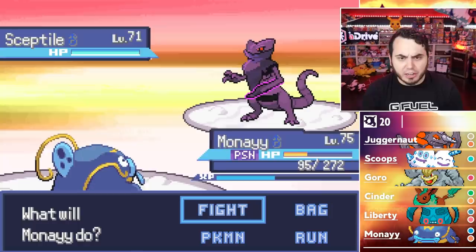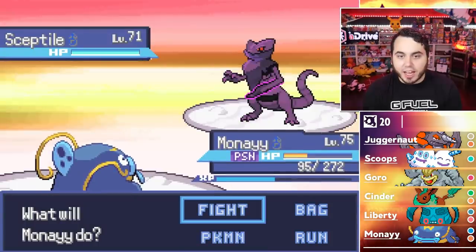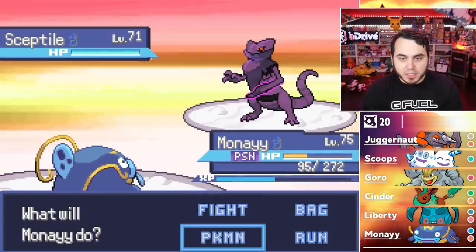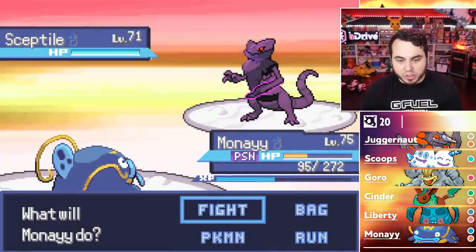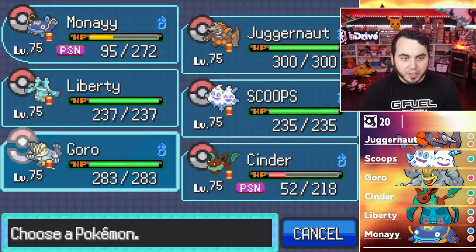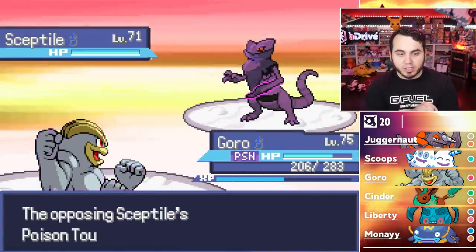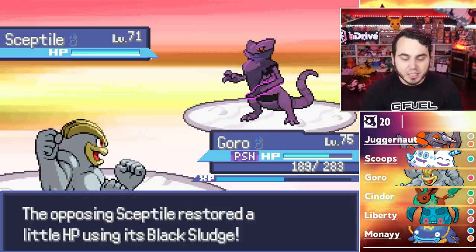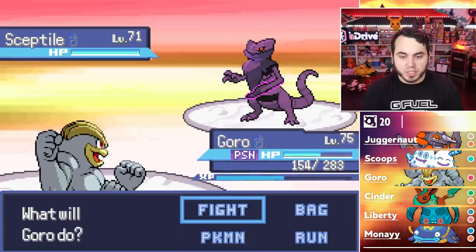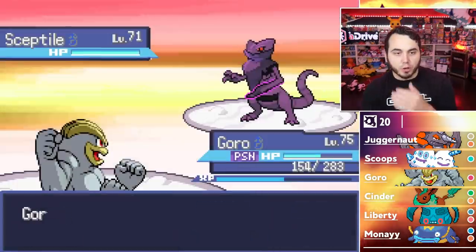Here comes a Sceptile — but I don't even know what type that is. I couldn't even begin to guess. My thought is to go Liberty, but that thing could be Ghost-type. I'm going to go Goro since I just don't know. He uses Leaf Blade — he's got Black Sludge, so he's definitely Poison. Poison and Grass. Okay, so we go Liberty then, and I go for Psychic. He sets Toxic Spikes. That's a problem.